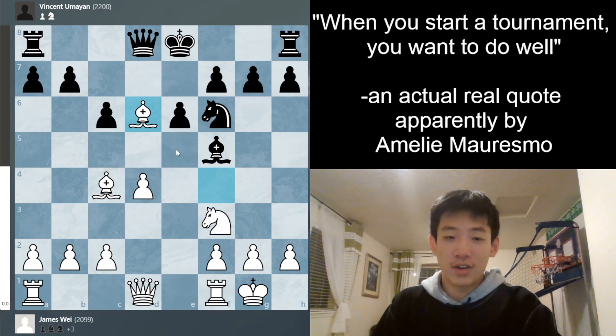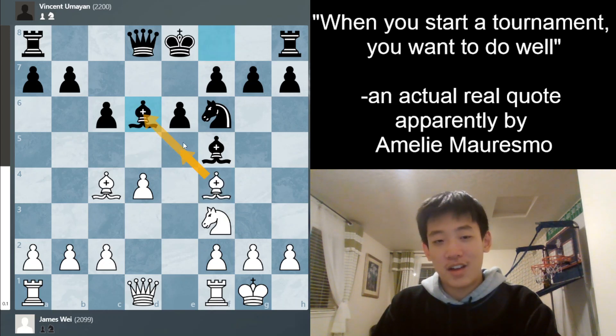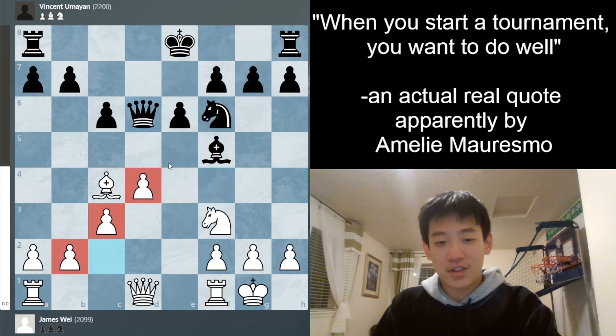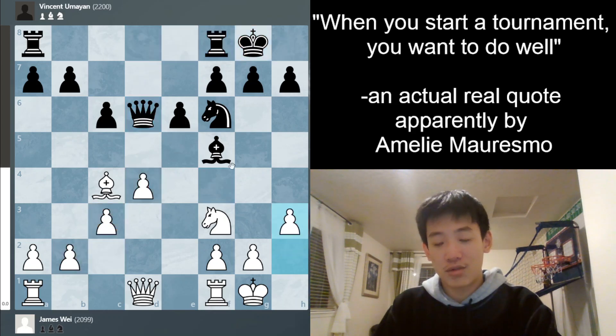I'm playing in the three-day section. The first two games are faster, and then in the later rounds we merge with the four-day section. So this is a faster game, and I'm trying not to take too many risks. But looking back, since I'm playing a higher-rated opponent in a faster game, I should basically make the game as crazy as possible — with a lot of tactics — and try to beat my opponent that way instead of a boring positional game. Anyway, I take c3, just trying to be solid, then castles, h3.